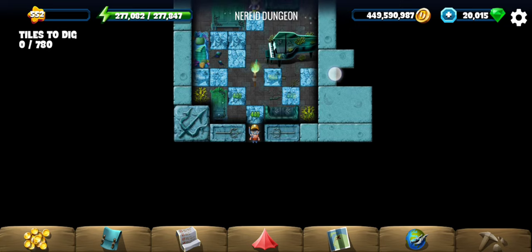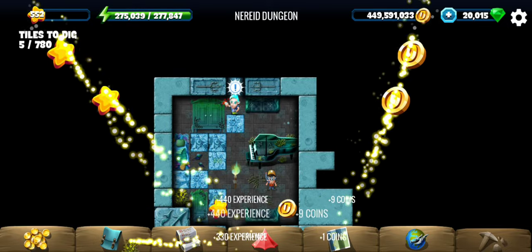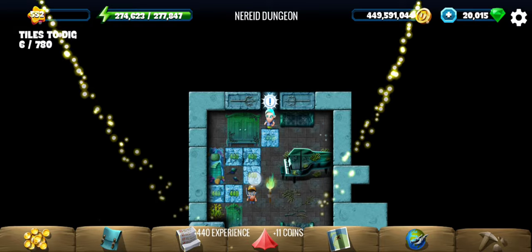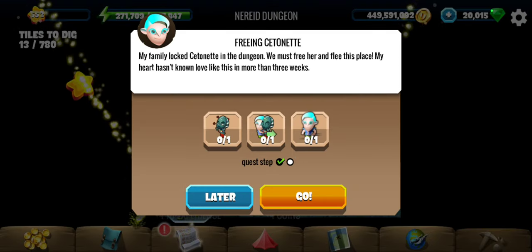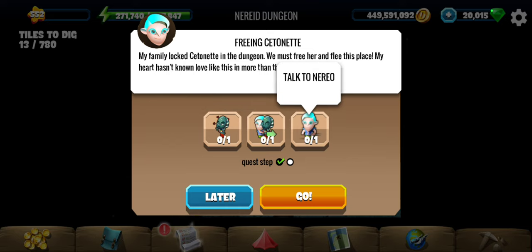Hey all, welcome to Nereid Dungeon, the second location of the Nemo's Inside Quest. So Nereo took Setonete to his family and they locked her up in a dungeon. Our next objective is to free Setonete and escape from the house.